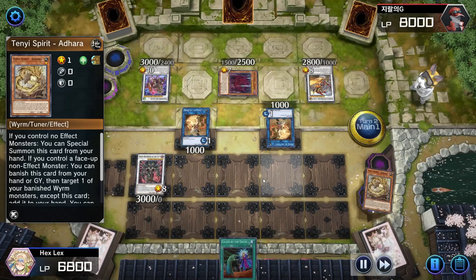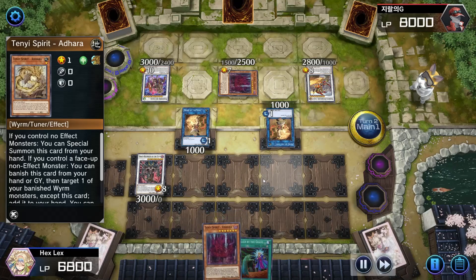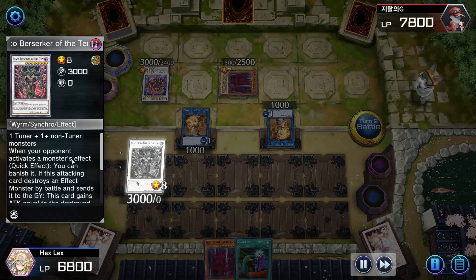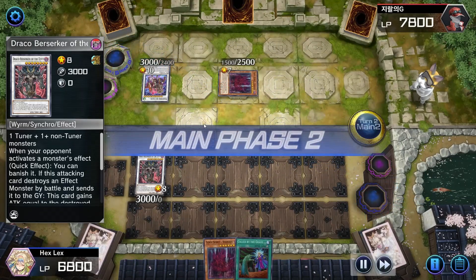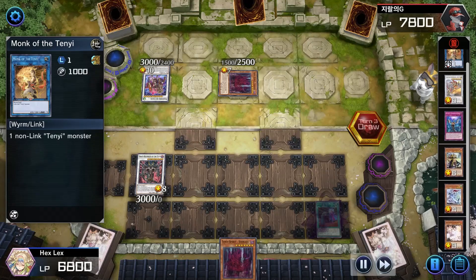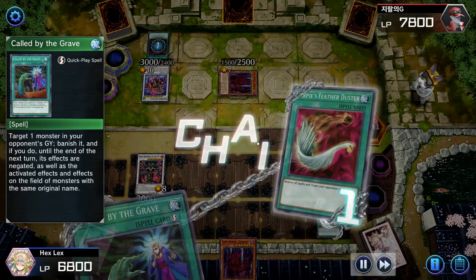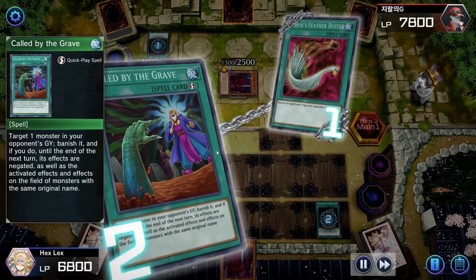I go into Draco Berserker of the Tenyi, trying to play around the Qixiao. I use Vashuda to bounce our opponent's face-down — which is Imperm — so definitely glad I was playing around it. That might be a scenario where you look at what you've got and think 'oh this is easy, just go into the Halq line,' but you have to really consider what your opponent has and what they're most likely to have. We run over Qixiao, Berserker gets negated, so no second attack into Baron. I also run our Monks into each other so my opponent doesn't have easy access to Tenyi effects.